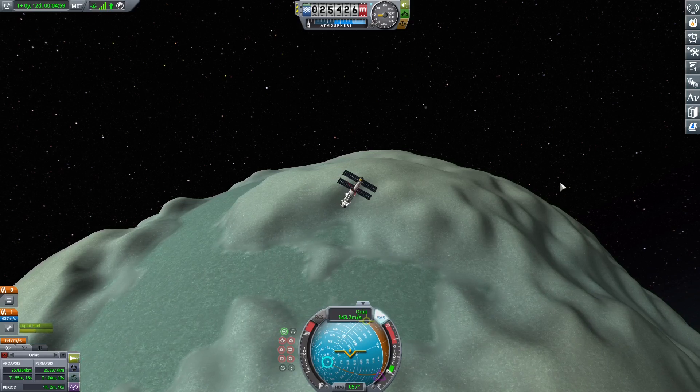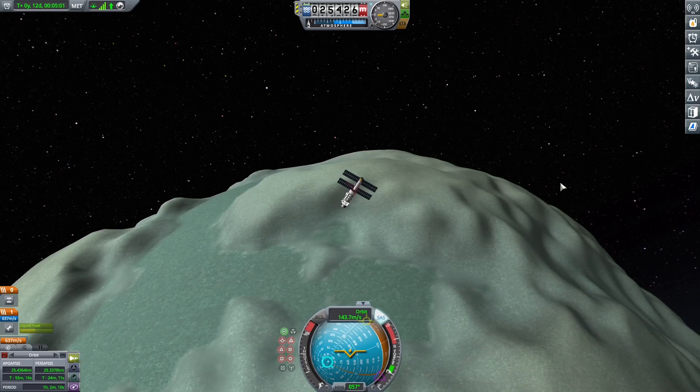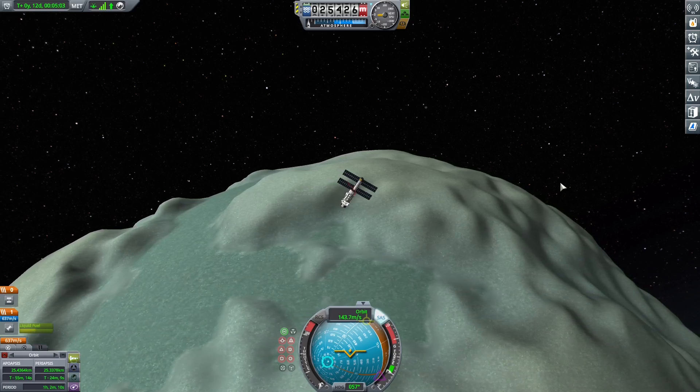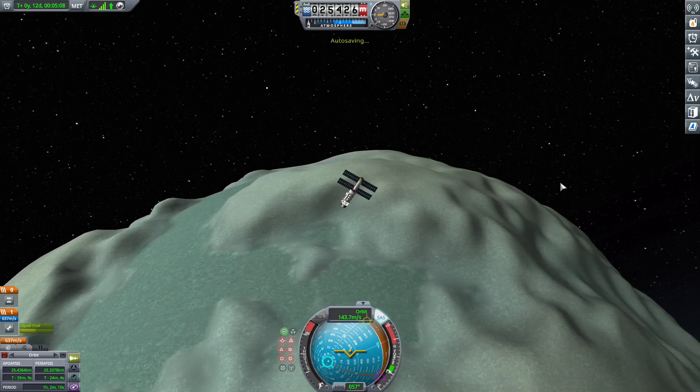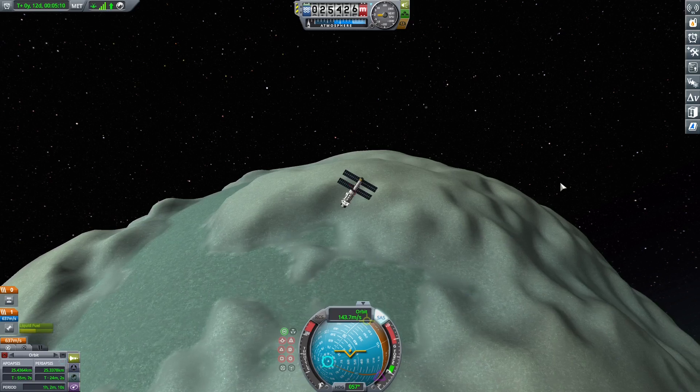That way we can have a relay network around Duna, because the next step would be to land a probe on Duna before we can send a Kerbal there. It would be nice to have a relay network around Duna so that when we go to land we don't lose communication and crash our probe.